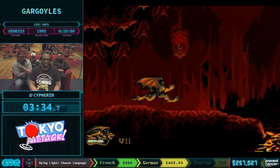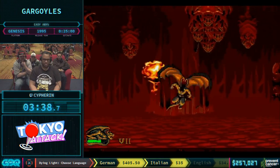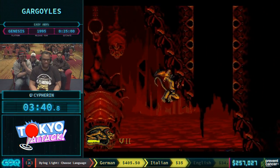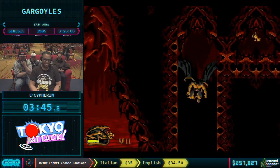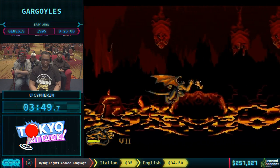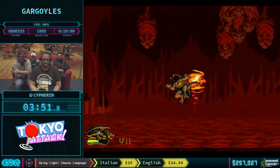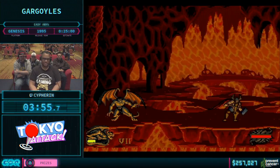Here is where we do the first fireball skip. Normally you're supposed to ride these - what I call demonic strawberries - to get to this ledge here. Instead, we're just going to ride the fireball. See if we can get this here... yep, nice. And now we're on the second boss.